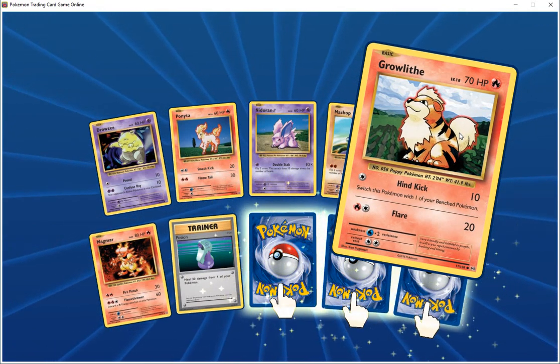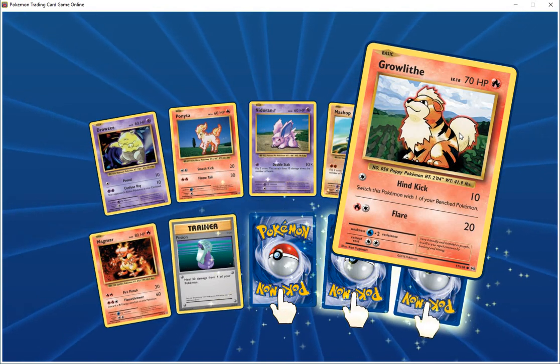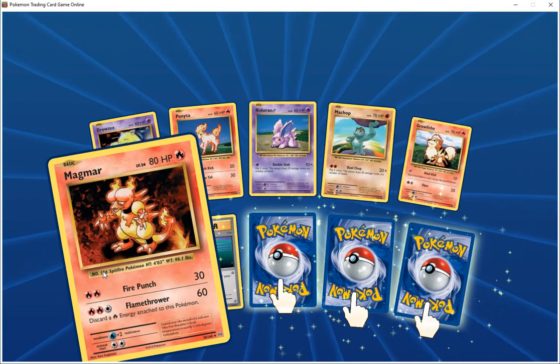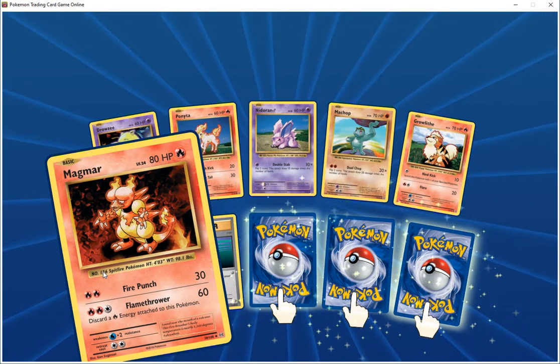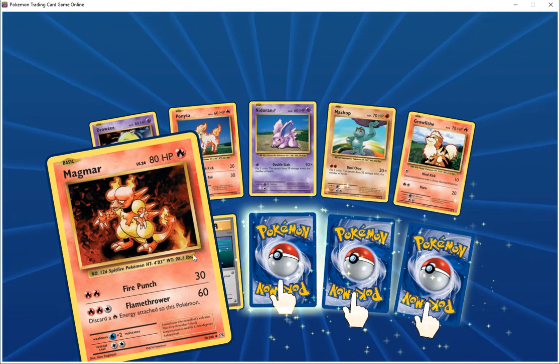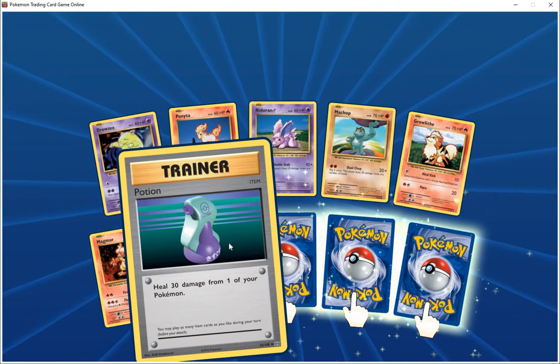Graveler HP 70 fire, high kick 10 — this attack only works on opponent's Pokemon. Squirtle does 20. Magmar HP 80 fire, fire punch does 30, white rose does 60 — discard a fire energy attached to this Pokemon. Trainer item card potion — heal 30 damage from one of your Pokemon.